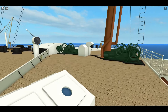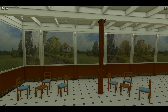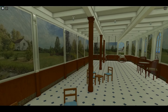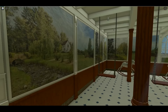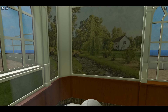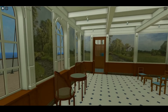Alright, enough putzing around — let's go see some interiors. Here we are. This is the children's nursery play area. I seriously doubt those pictures were there in real life, as nice as they are.